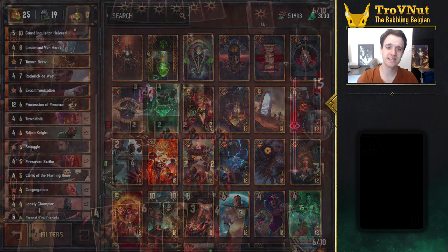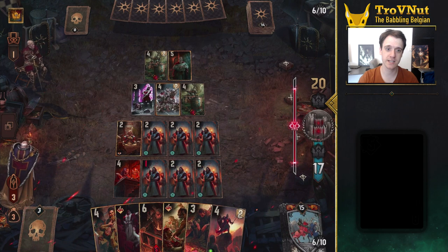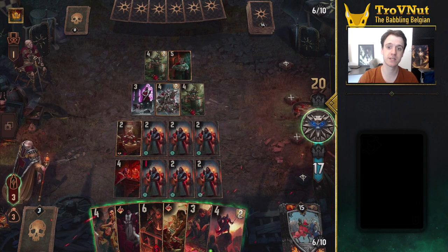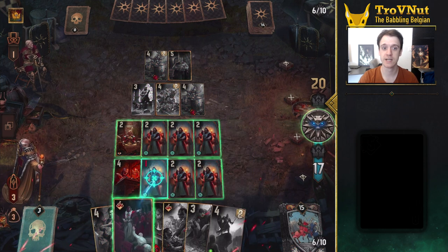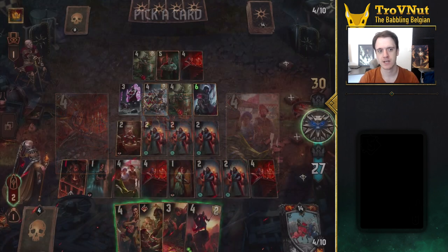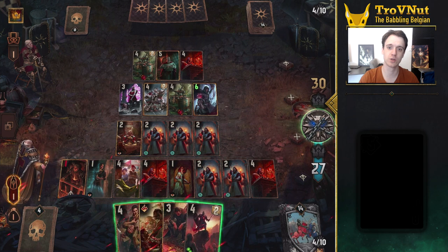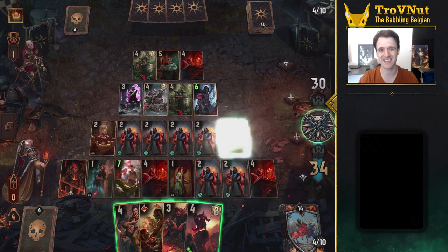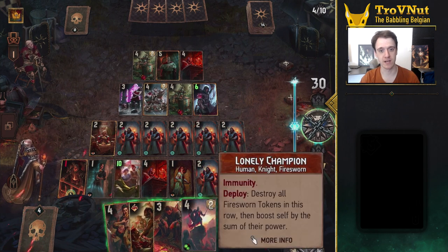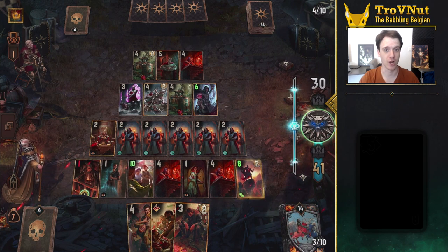The spawning archetype in Syndicate isn't new. Here in Gwent Edge we even covered a similar deck last year, so you'll see a lot of the same tactics return here. But the extra support that the new Master Mirror cards provide turned this from an occasionally strong gimmick to a fully fledged Power House. This deck focuses on spawning a lot of units on the board quickly and benefiting from the spawns at the same time, using three specific cards: the old Fire Sworn Scribe and Townsfolk cards, and the new Fallen Knight card.